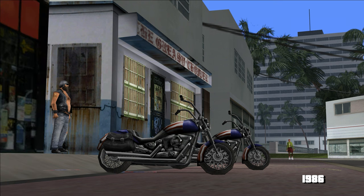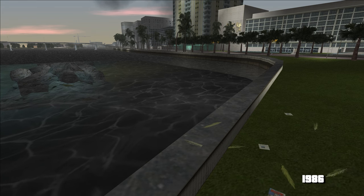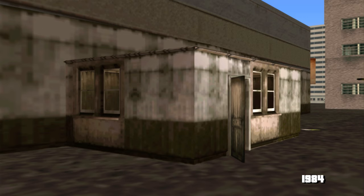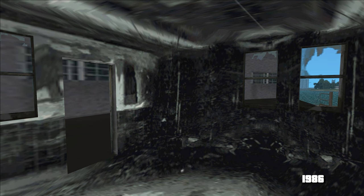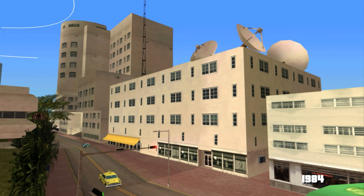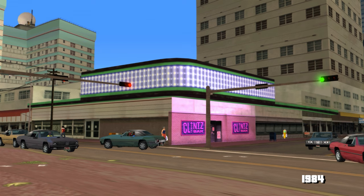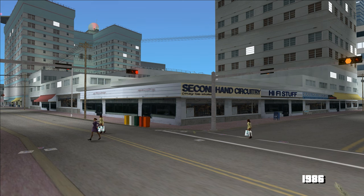Doi ani mai târziu apar cele două motociclete iconice și biker-ul care stă cu ochii pe ele. În spatele barului este un mic ponton unde găsim avionul de pe apă, dar peste doi ani pontonul ăsta dispare și el. Căsuța aia mică ascunsă printre clădiri arăta foarte bine în 1984 — nu e cine știe ce la exterior, dar interiorul e decent, are parchet și e chiar curat. Doi ani mai târziu e o ruină și pare că a suferit un incendiu. În 1984, clădirea din downtown are antenele mari pe acoperiș, iar mai târziu în 1986 apare și logo-ul V-Rock și studioul Lovefest. Iar barul de pe colț cu luminile alea stridente din păcate devine doar un magazin generic de electronice.